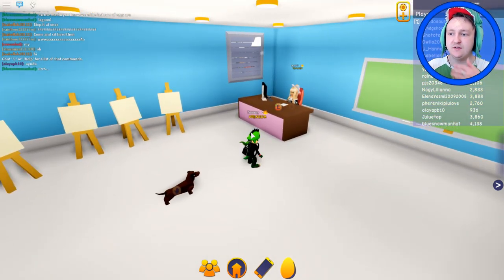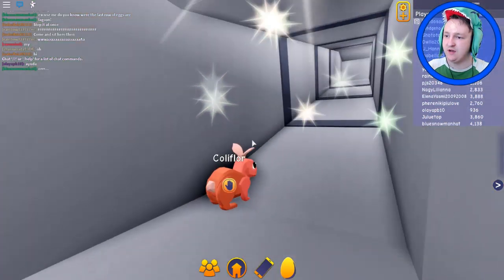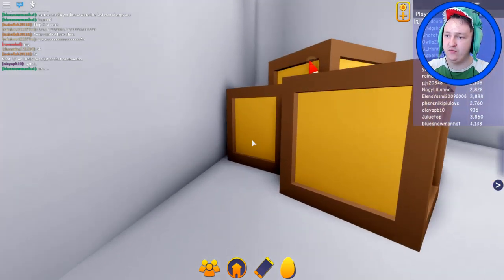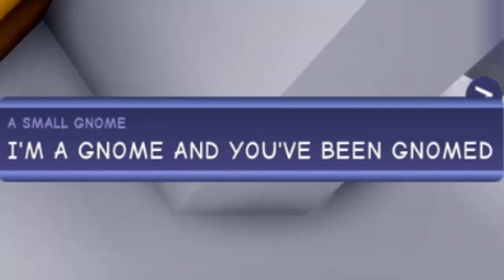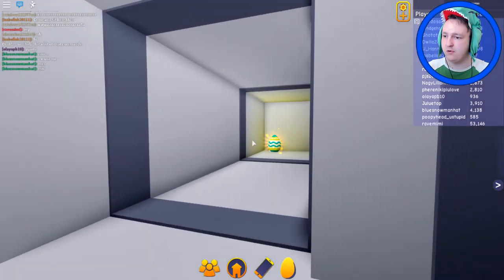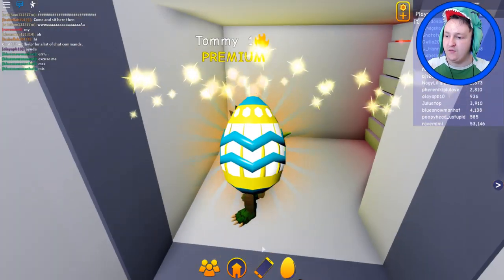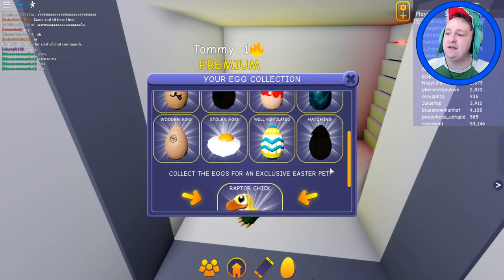What is that — is that ventilation? Ventilation — I found it! We're in the air vents again, just like in the movies. There's a gnome — why is there a gnome? I'm a gnome and you've been gnomed. It's a dead meme. Yes — this is the well-ventilated egg! Finally, we have found it.